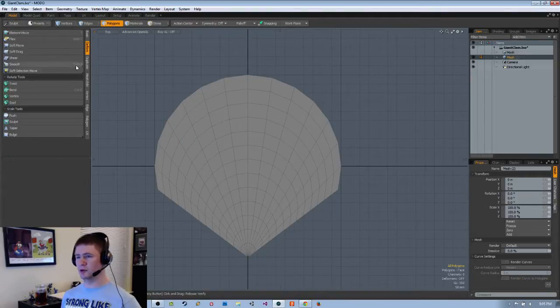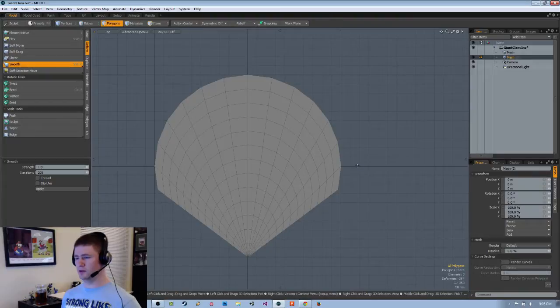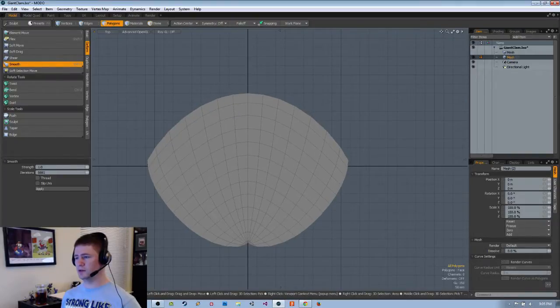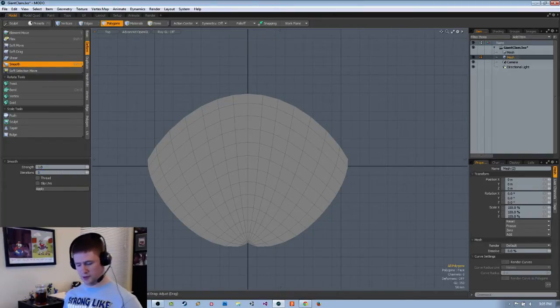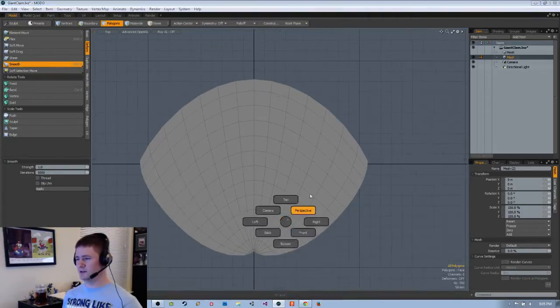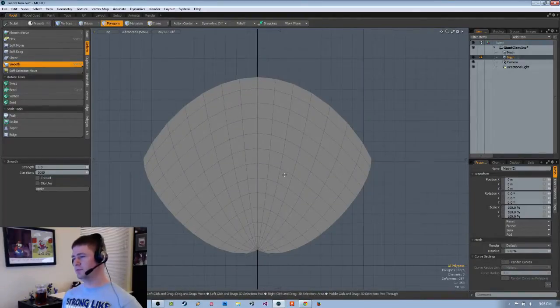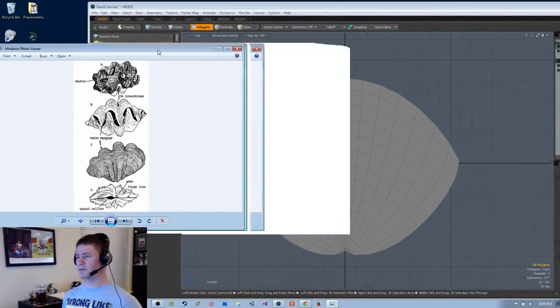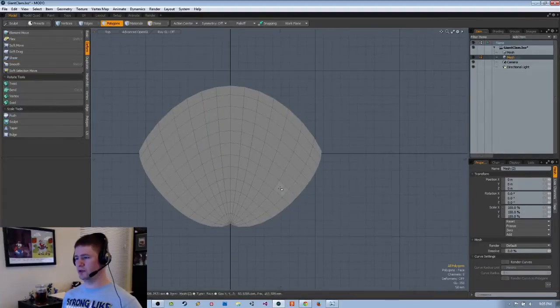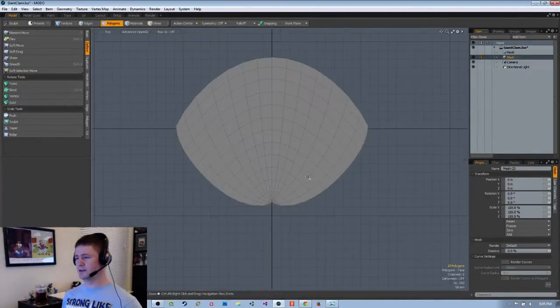It looks a bit rigid, so let's try going and smoothing this a bit more. Let's put this at five thousand. I could go with five thousand and one so it's just over five thousand. Looking from the top view — it's probably good enough. Kind of clamshell shaped. It even has that little divot here.